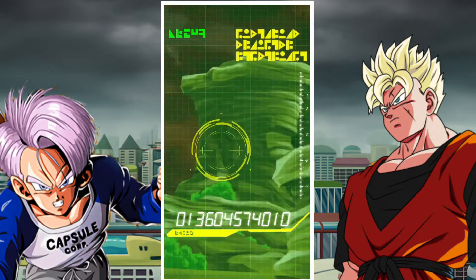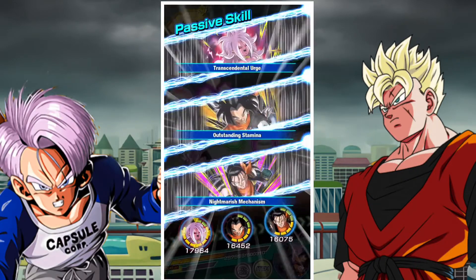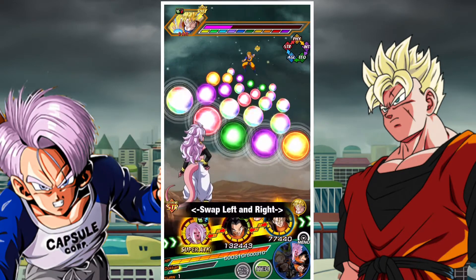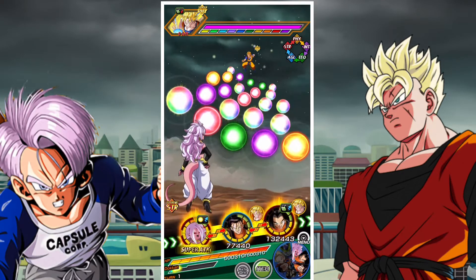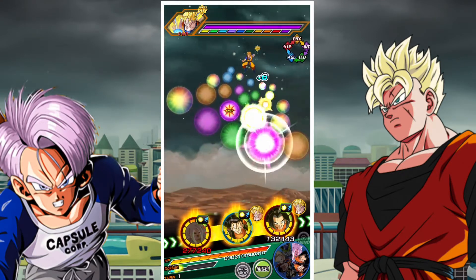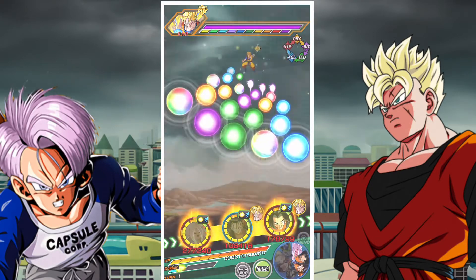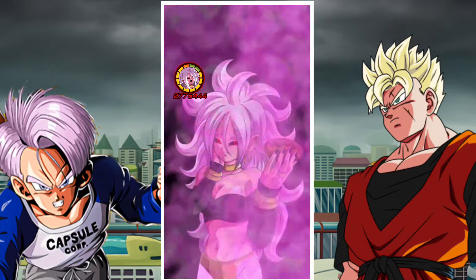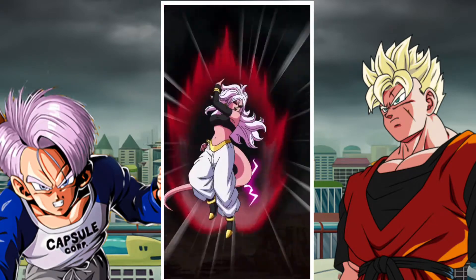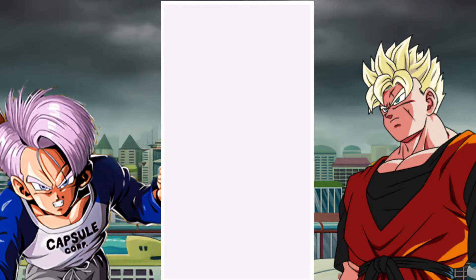I think this is a solid lineup to go with overall. You can use plenty of other units — you can use Tech Super 17, a whole wide variety of units. This team is a nice mix of free-to-play options along with solid summonable units. You don't need to have Android 21 at EZA level 8 for her to be very good; I think she'll be perfectly fine.